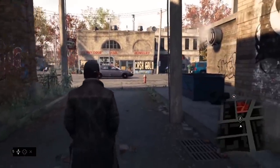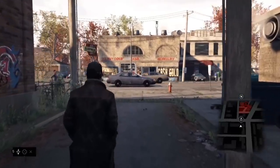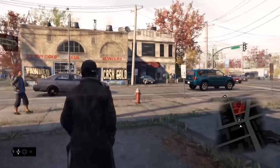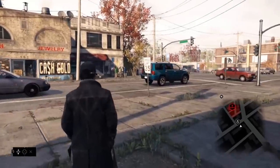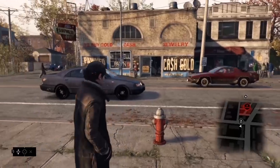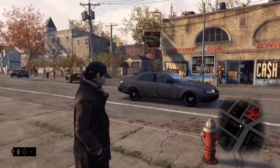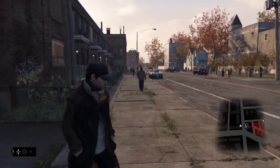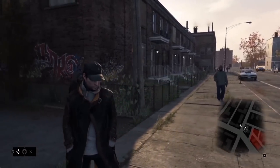When creating the world of Watch Dogs, we wanted to stay true to the city and give a unique flavor to each and every neighborhood, not only in terms of the architecture, but also in terms of the people that you'll encounter and what is happening in their day-to-day lives. In The Wards, you'll see working-class citizens, rusty cars, gang members, abandoned houses, and low-grade pawn shops. It's really not the kind of place that you're going to want to be alone after dark.